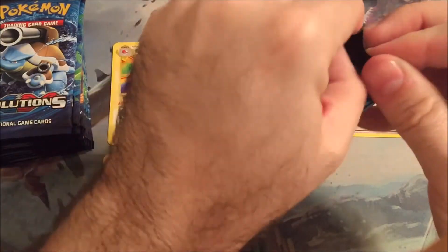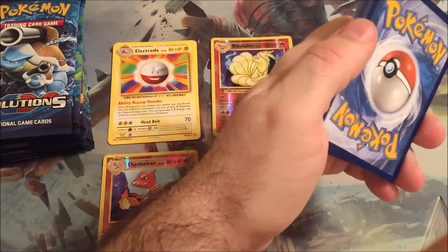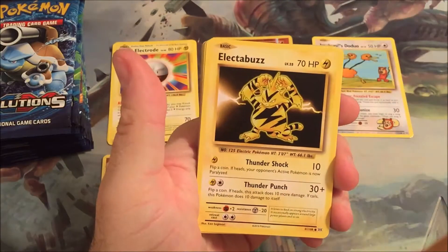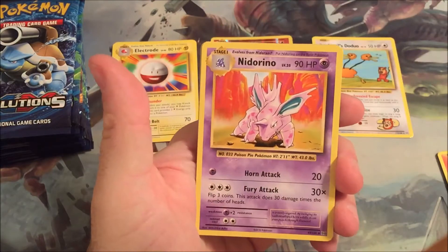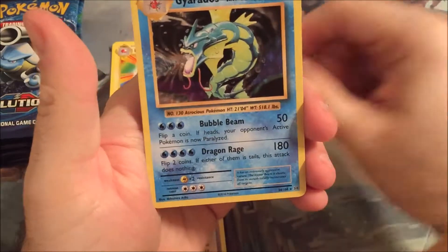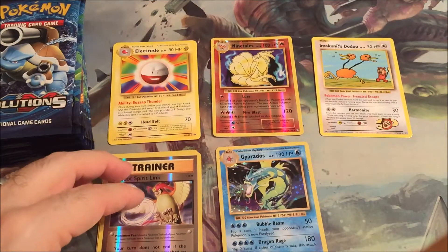I feel like I've opened a ton of these packs. This is definitely my favorite pack so far - everything that has to do with these Evolutions. Machop, Nidoran, Ponyta, Drowsy, Electabuzz, Charizard Spirit Link, Double Colorless Energy, another Nidorino. Reverse holo Pidgeot Spirit Link and a Gyarados holo. Very cool. We got all sorts of different stacks we have to keep up with.